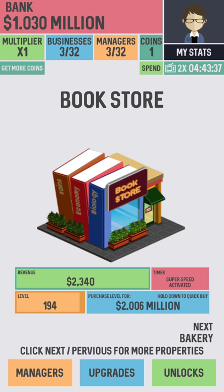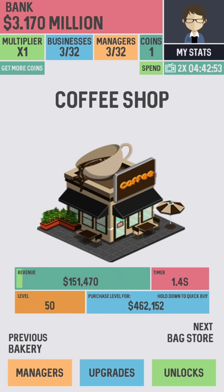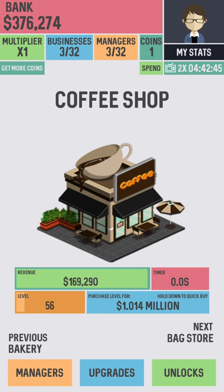I already started playing the game a little bit. As you can see with the bookstore, I'm currently making about $2,300 per click, but when you upgrade levels, you get a little bit more money. I currently have a little bit over $2.3 million. For my coffee shop, it's about 2.9 seconds to earn $148,500, but when I upgrade the levels it will reduce that time — it went from about 2.9 to 1.4 seconds, so I make that money that much faster.